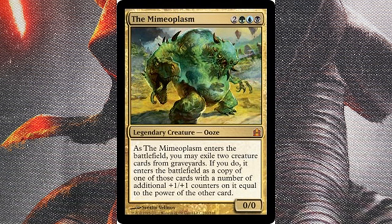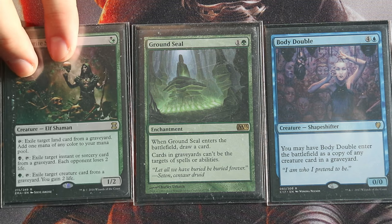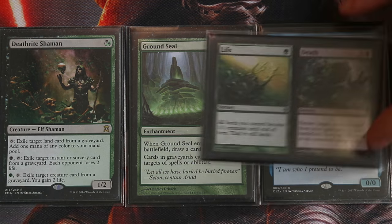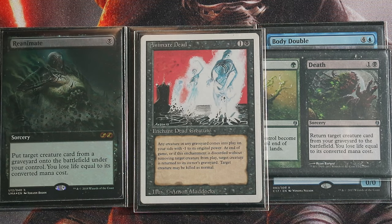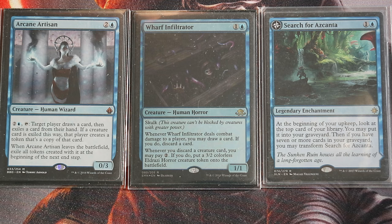Another card I'd like to mention is Ground Seal. Mimeoplasm doesn't actually target graveyards, so it bypasses Ground Seal — meaning Ground Seal protects your own graveyard. Body Double also doesn't target the graveyard, by the way. But Deathrite Shaman does target graveyards, and Deathrite Shaman is a counter to this deck. Ground Seal counters that counter and also draws you a card. Note that Ground Seal does interact against some of our own reanimator spells like Dread Return, Animate Dead, and Reanimate.